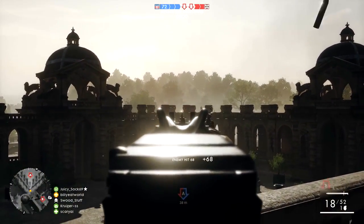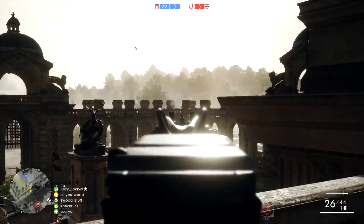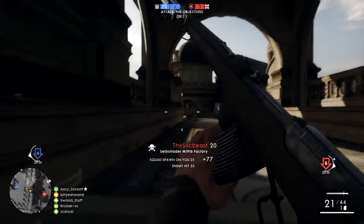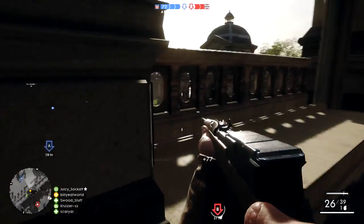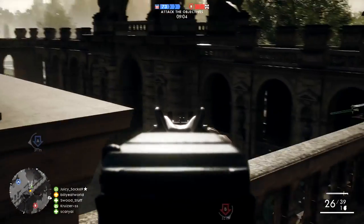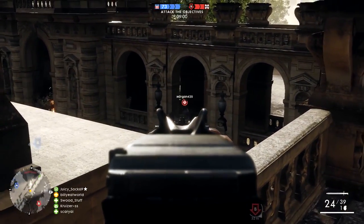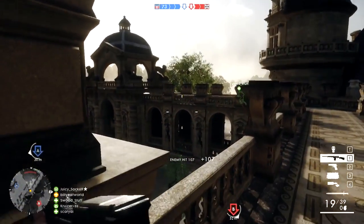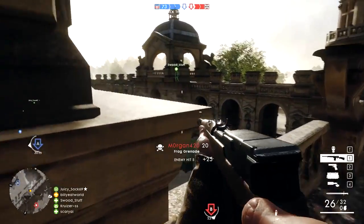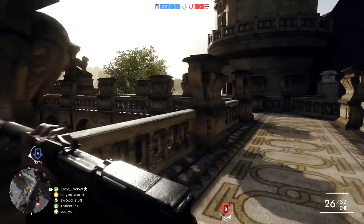If you're looking for a close-range variant with open sights, you'll definitely want to go for the M1916. The factory variant is just statistically better than the Mondragon Storm, and it's also one of the first guns you unlock. The Mondragon does have a slightly faster rate of fire, but it's still not fast enough to outshoot an SMG. In that case, I'd rather have a ton of extra bullets to spare in case I miss a few shots, because you won't survive if you get caught on the reload.